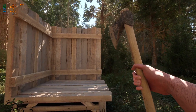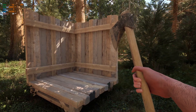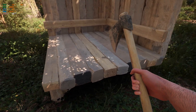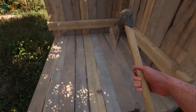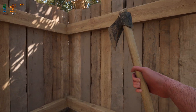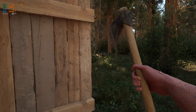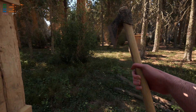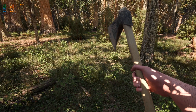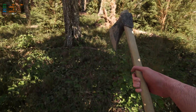I can walk around the structure and hop inside to show the detail on the wood up close. My favorite thing is how clean the lighting looks — there are big improvements in Unreal Engine 5.1 to the Lumen lighting system, and you can see this in games like Fortnite where they're taking advantage of those new features. The lighting in that game looks incredible and it's all dynamic.